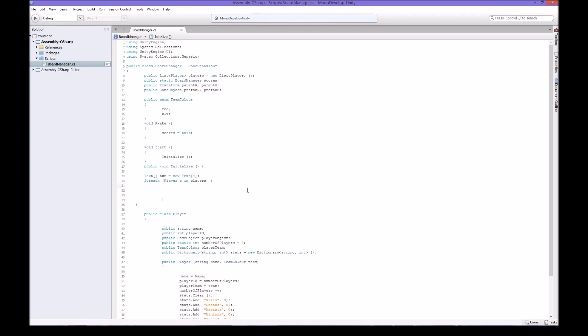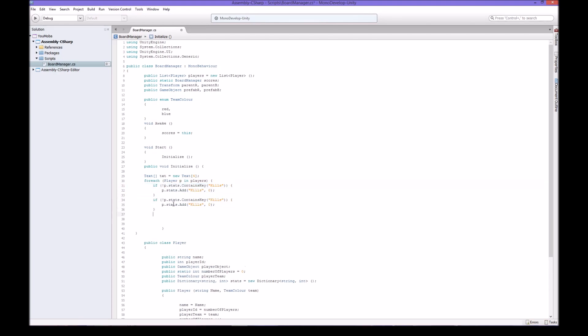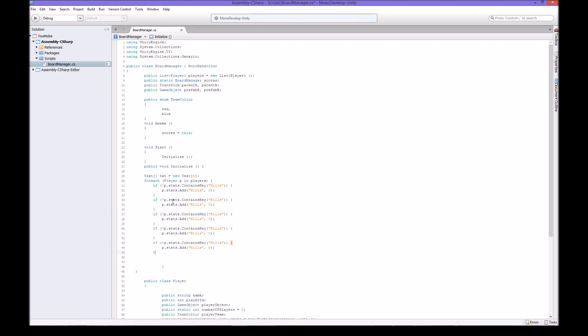So you're going through every single player - player 0, player 1, player 2, player 3 - and you're saying do this on each one. We're going to do a simple check: if player.stats does not contain the key 'kills', then we do p.stats.Add('kills', 0). This way, if something has gone wrong and you've lost your key in the game for some reason, it will just reset it.